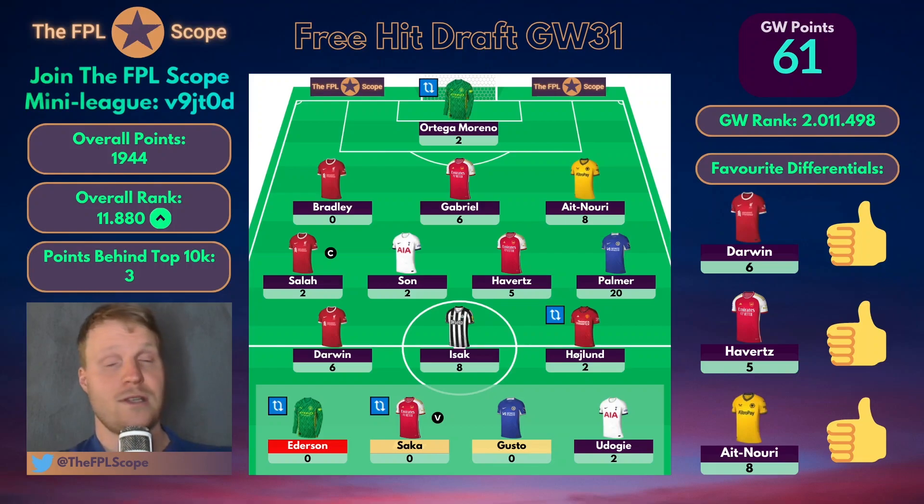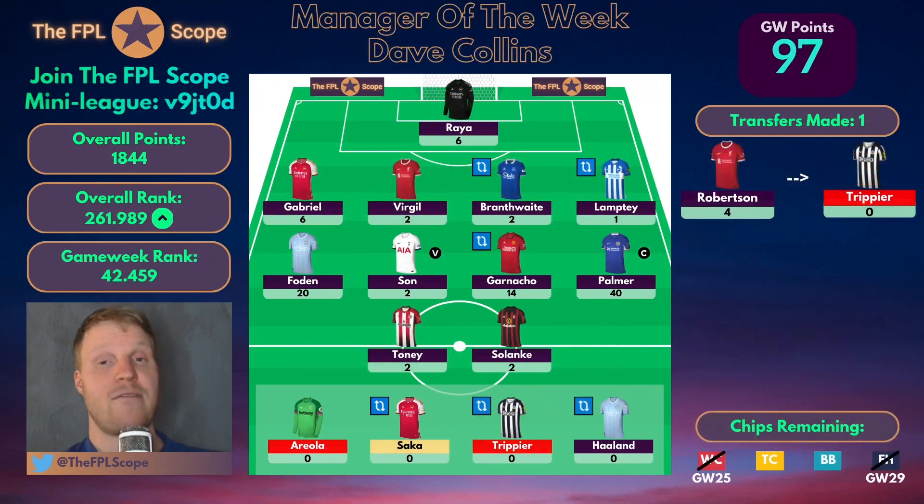Let's look at what was the best team you could have had in gameweek 31 by going to the Manager of the Week — Dave Collins, who got 97 points in the FPL Scope Mini League. As always, you can also be the Manager of the Week if you join the FPL Scope Mini League with league code V9JT0D. If you get the most points in one particular gameweek, you get featured on either the podcast or here on the Team Selection video, just like Dave Collins is for this video.